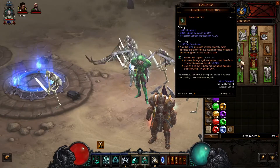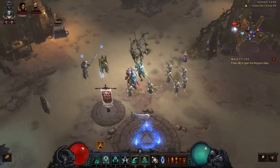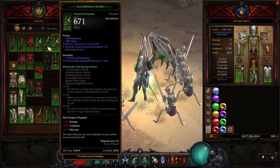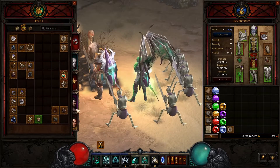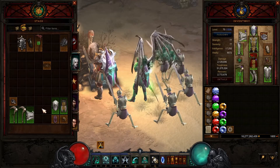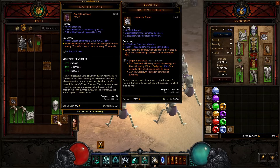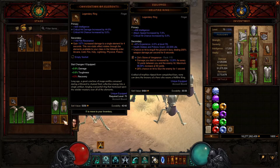For the ring I have Krysbin's Sentence and for the second ring I use the Hellfire. However, if you don't want the extra XP bonus for faster paragon levels, you can use the Haunted Visions amulet instead. Convention of Elements will give you extra bonuses for your poison skills, and most of your skills will be poison.